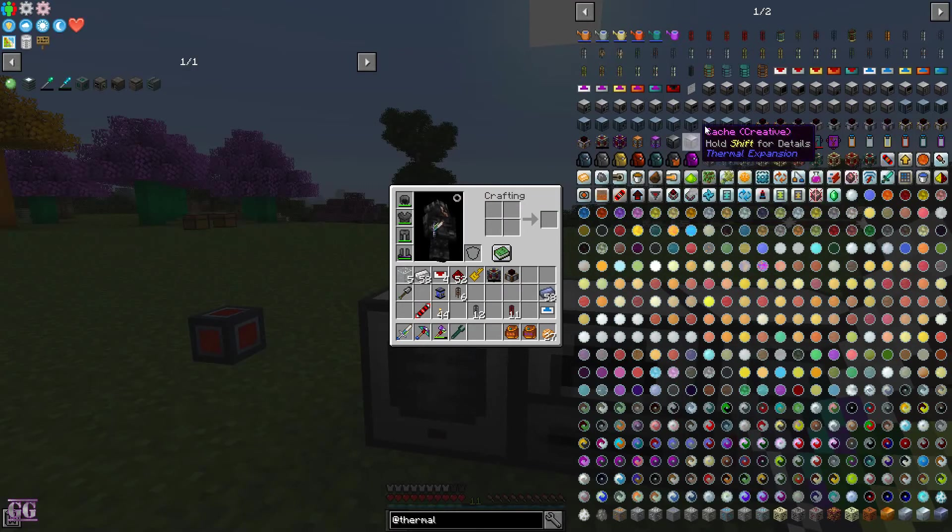So it will pulverize the coal. It makes coal dust, which it can't do anything with on the right side because the Redstone Furnace can't handle it — at least it's smart enough to know that. But we got some sulfur as a secondary output, and it automatically pushed it to the chest — good coincidence.